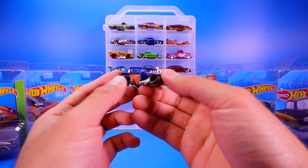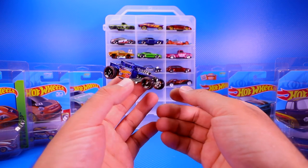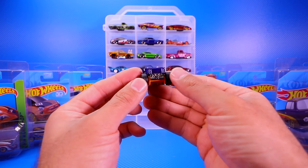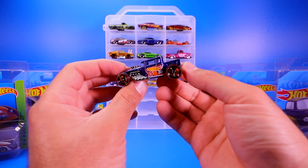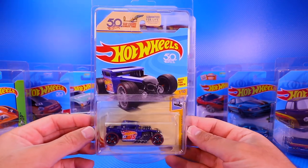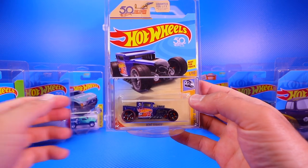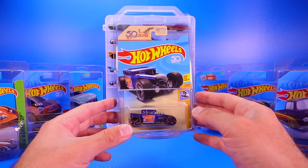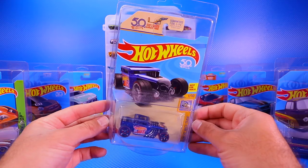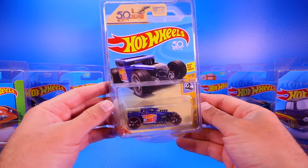The most significant one for 2018 is a bonus Super Treasure Hunt — the Ultimate Treasure Hunt. It's the Bone Shaker, one of the most famous Hot Wheels castings of all time. It looks fantastic with the Spectraflame paint job. I love the wheels and the red line on the tires. I actually found one of these while peg hunting — in Walmart — making it technically my first Ultimate Treasure Hunt found in real life. I'm keeping it encased as a collectible variation since I already have one opened.